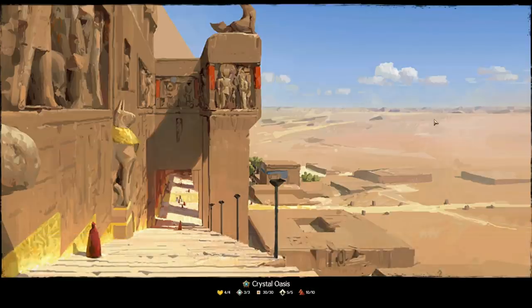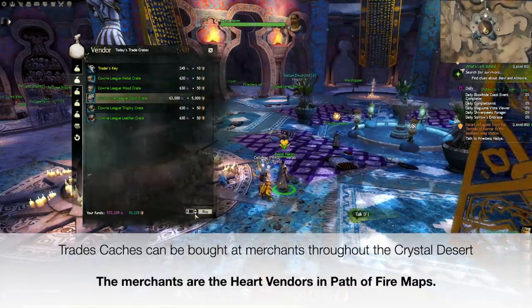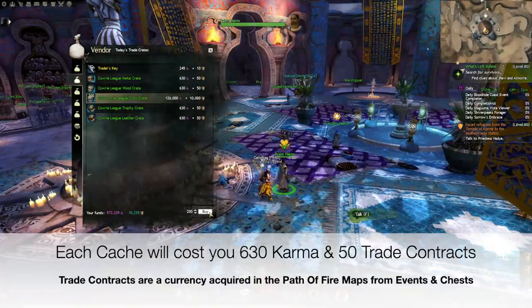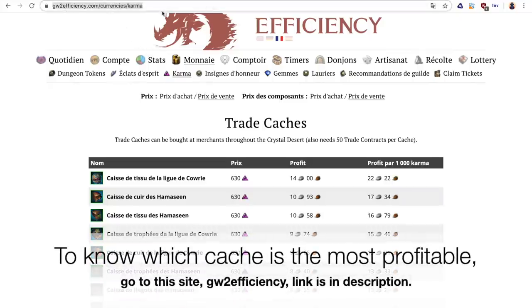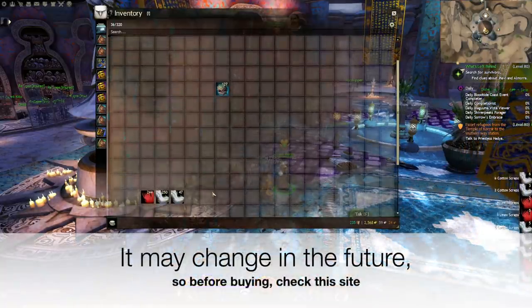Second solution: Path of Fire merchants. You obviously need the Path of Fire expansion for this. Trade casks can be bought at merchants throughout the Crystal Desert. The merchants are the herd vendors in Path of Fire maps. Each cask will cost you 630 karma and 50 trade contracts. Trade contracts are a currency acquired in the Path of Fire maps from events and chests. To know which cask is the most profitable, go to GW2Efficiency — link is in the description. Today the most profitable trade cask sells for 14 silver each. It may change in the future, so check the site before buying. This solution is extremely fast and easy to do.